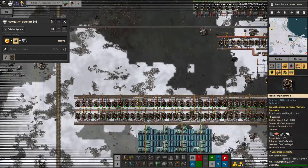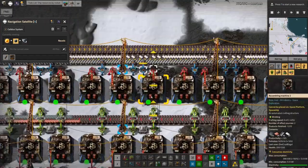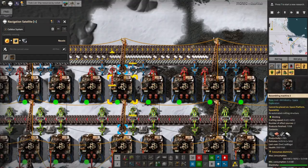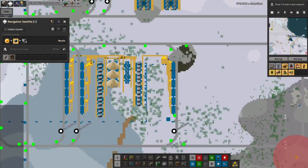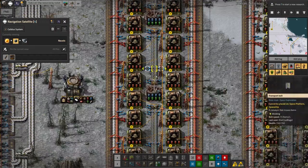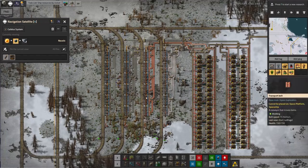There are a couple of reasons this is going to be better. One is they're being made in much larger quantities — there's a much bigger facility at the bottom and it's also a much newer design. These old ones are assembly machine Mark IIs with two productivity modules in them, so they run slowly and have a 16% productivity boost. Whereas over here where I'm making them on mass, I'm using assembly machine threes with four productivity modules — a 32% boost. So we're getting twice as much extra free stuff out of this. And we're also beaconing them, so they're running a lot faster and using a lot less electricity.